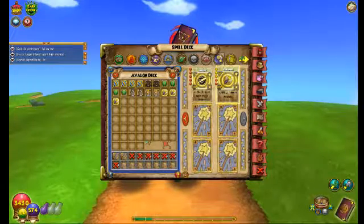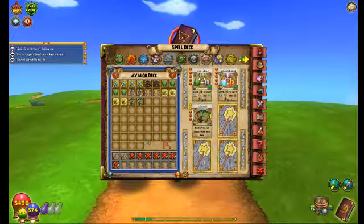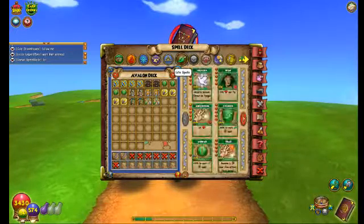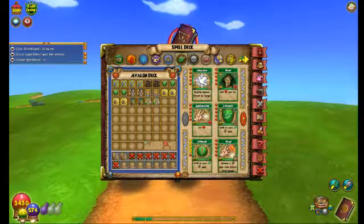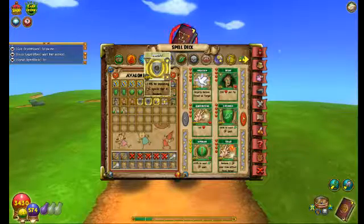Four Vengeance and Reshuffle. We don't really need these, but we'll throw two of them in just in case. So this is the main deck. Now the boss deck — pretty much the same.